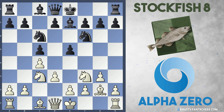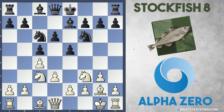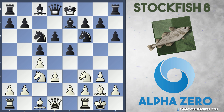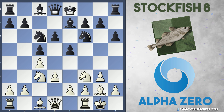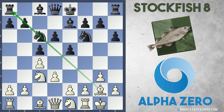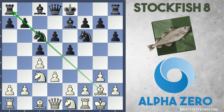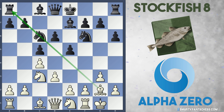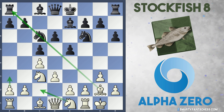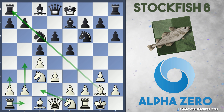AlphaZero plays D3, trying to get the bishop out. D6. Castles. And H6 from black, just stopping white from playing Bishop to G5. AlphaZero plays the logical move Knight to E1, unleashing the bishop on G2 and preparing moves like E4, F4, and maybe even reroute the Knight to C2. Also preparing A3, B4, and Rook to B1, which is what happens in a traditional English game.